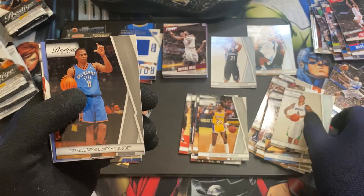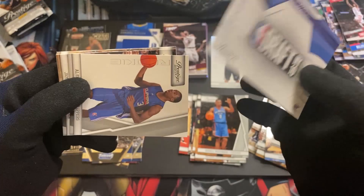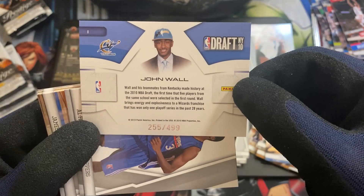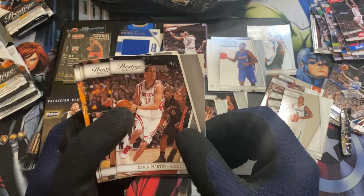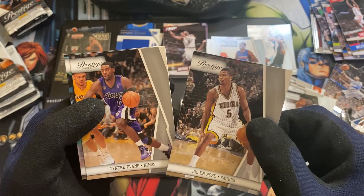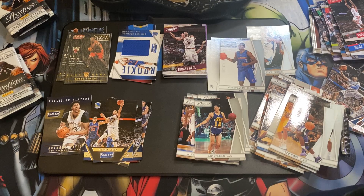We have John Stockton at the back. Michael Beasley, Russell Westbrook — there you go — John Wall rookie card, Draft. And nice — it's number two, John Wall, numbered rookie card: 255 out of 499. Good one. Another rookie, Al-Farouq Aminu, James Harden, Kevin Martin, Leandro Barbosa, Jalen Rose, Tyreek Evans, and John Stockton.